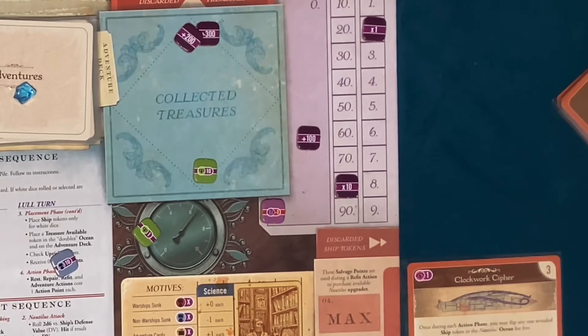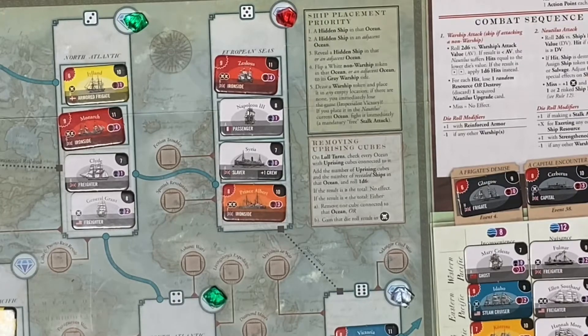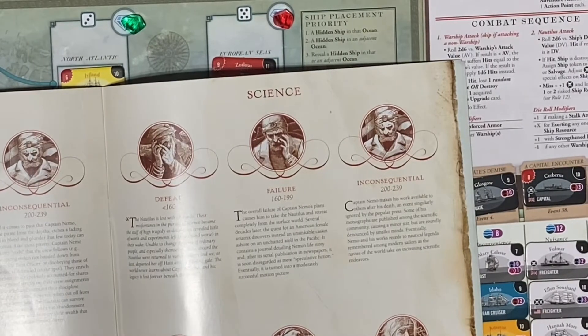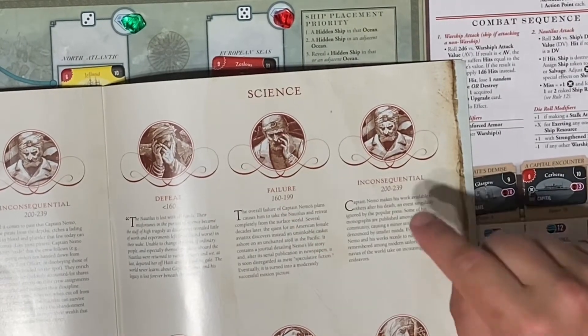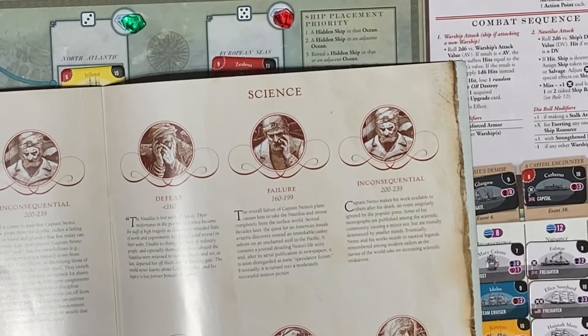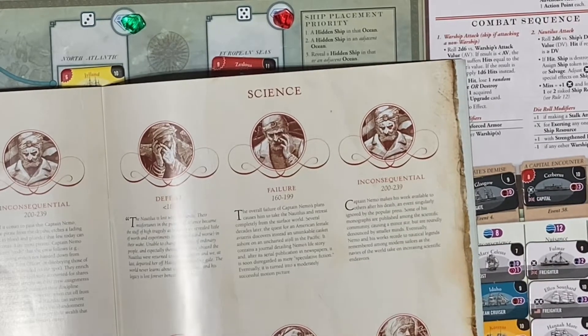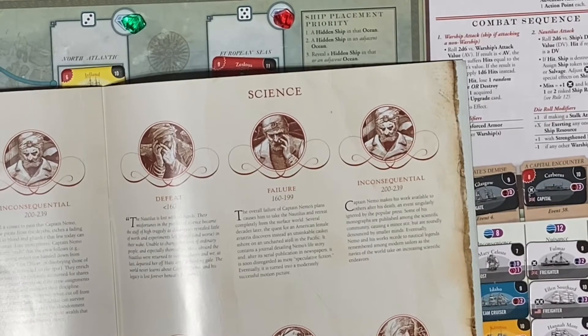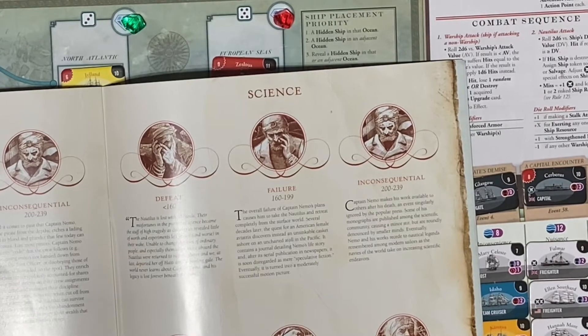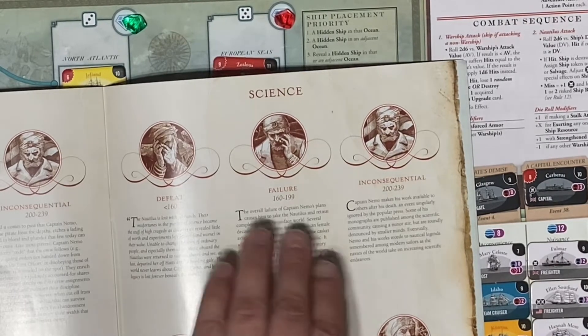That's not very good. We played the science motive. I have 182 — it's a failure. I had to get 200 for an inconsequential, 240 to 279 for a notable success, 280 to 319 for a success, and 320 plus is a triumph. So I have 182 — which is a failure.